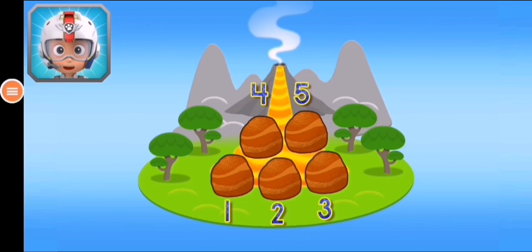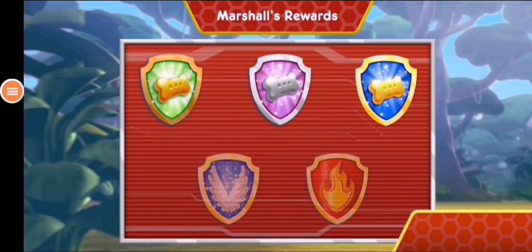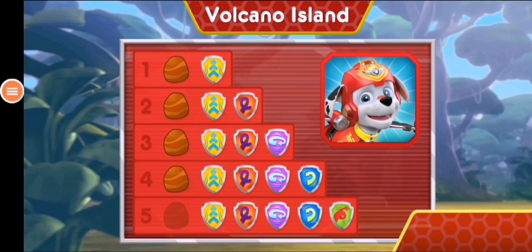Awesome! You found all the rocks to help Rubble stop the lava! Nice flying! You earned a new reward! You performed all the special moves! You found all of the rocks to help Rubble stop the lava! Wow! You earned new badges! All right! We collected the speed boost, loop-de-loop, 360 spin, barrel roll, and front flip! You found the rock! You found all of the rocks to help Rubble stop the lava!